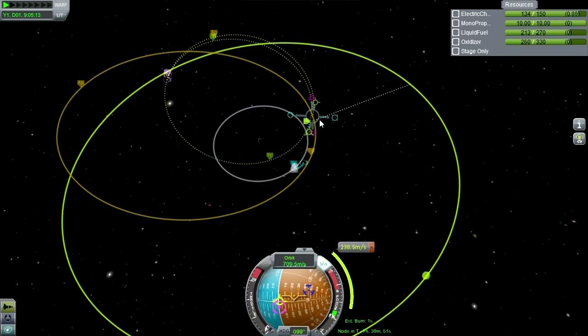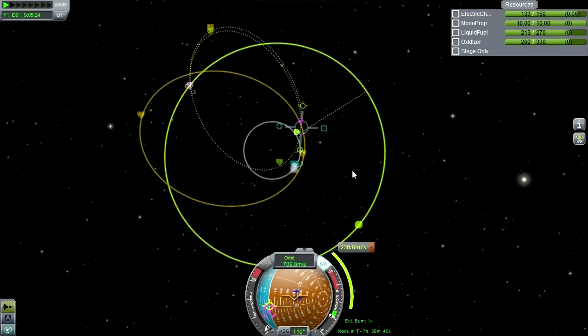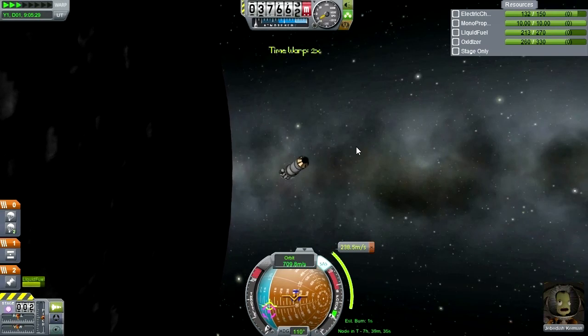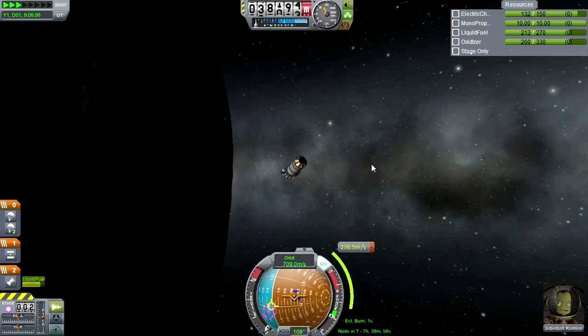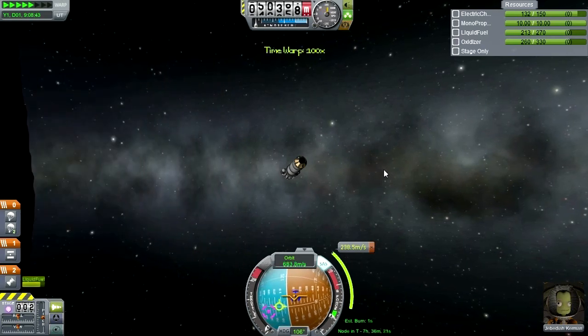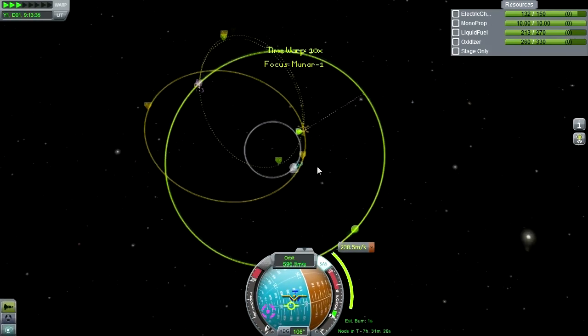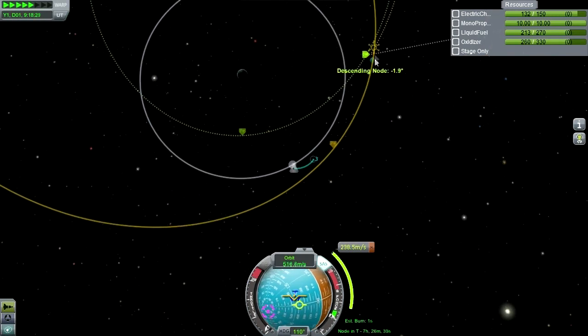I'm not too sure I'm doing it right by having the adjustment over here, but it doesn't seem too bad in terms of delta-V so I'll go with it. It could be possible to find something closer than this, but we'd just be using more and more delta-V for every incremental adjustment, so probably not the best thing. We are exiting the moon's sphere of influence and heading out to our maneuver out there.